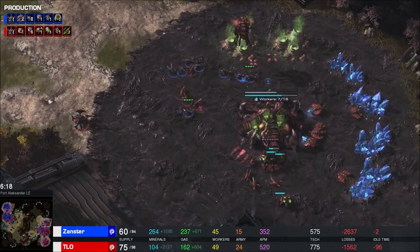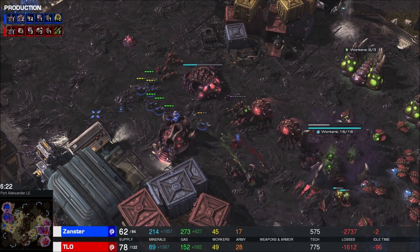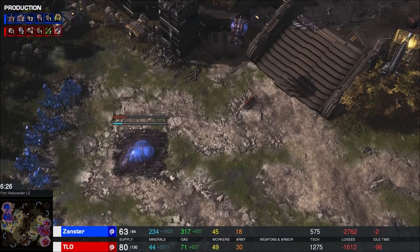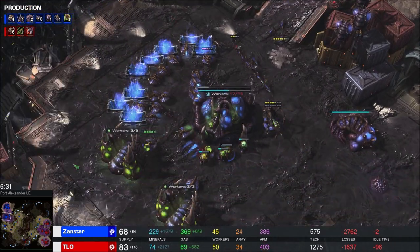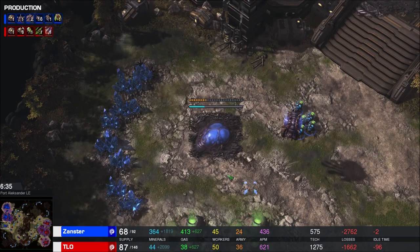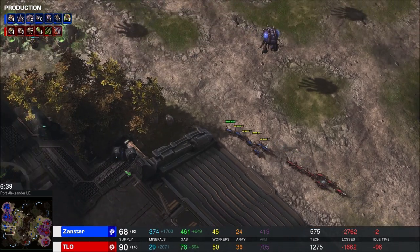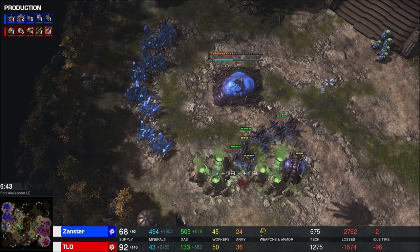I've been in this position too many times myself to be happy about it, but I recognize what's going on. Roaches are out and Xanster's like, the roach parade has begun. All they have are lings and Banelings, which can be good if you outnumber the roaches by a whole lot with some Banelings to soften them up - and maybe the lings have plus one. But he knows he doesn't have time to get a Roach Warren down before the roaches start showing up.